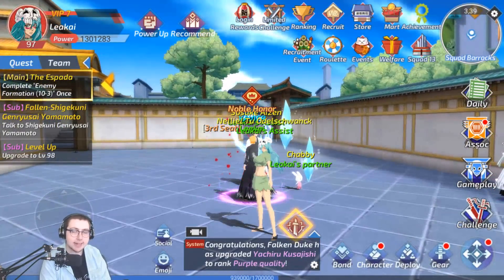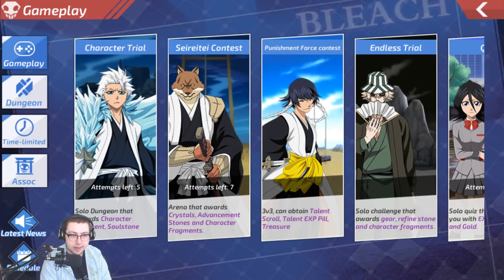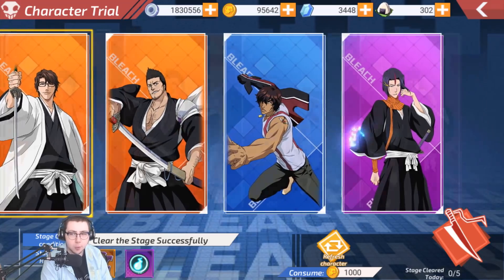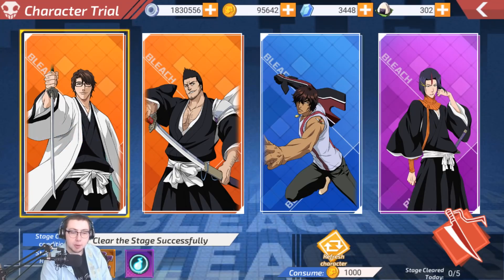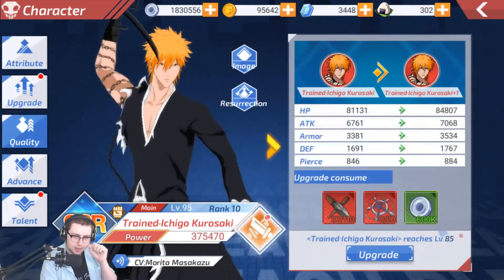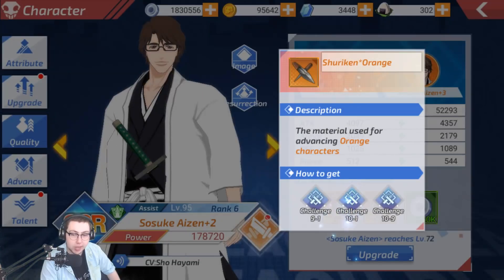The other main update added to this game is the Character Trial. What it is supposedly is you get 4 choices per day of different shards you can grind. I think this is actually a new art — I don't recognize this one at all from BBS. We're going to do the Aizen one right here. Before we do that, I have leveled up my Aizen quite a bit and I'm using him now in my main party as well.